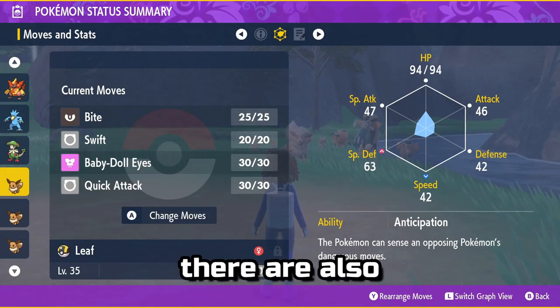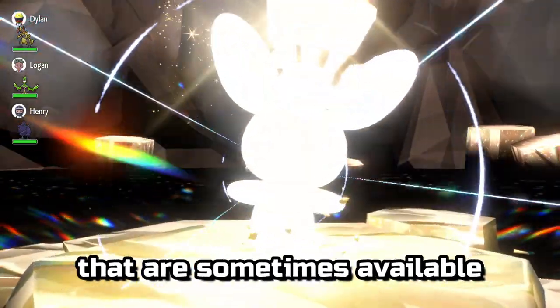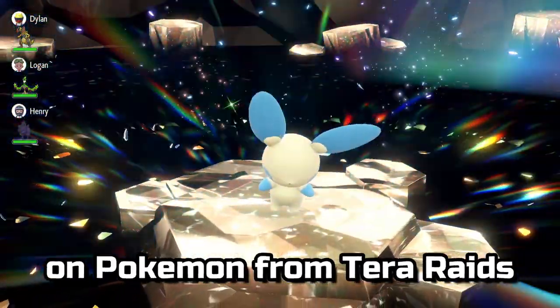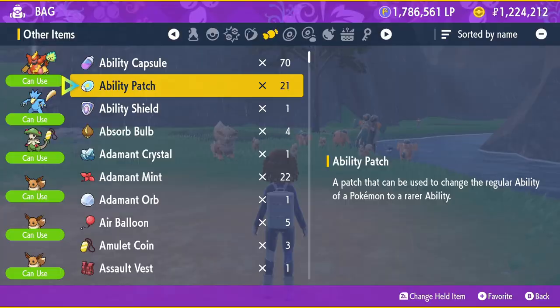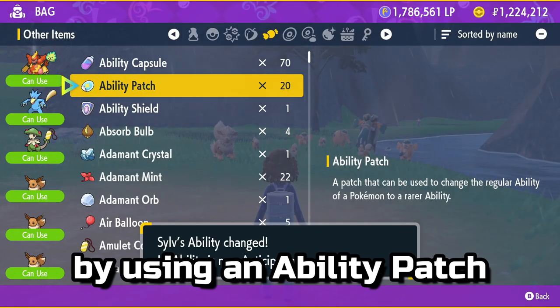Beyond this, there are also hidden abilities — rare attributes that are sometimes available on Pokémon from Terra Raids in Scarlet and Violet. Alternatively, you can get a hidden ability on a Pokémon by using an Ability Patch.